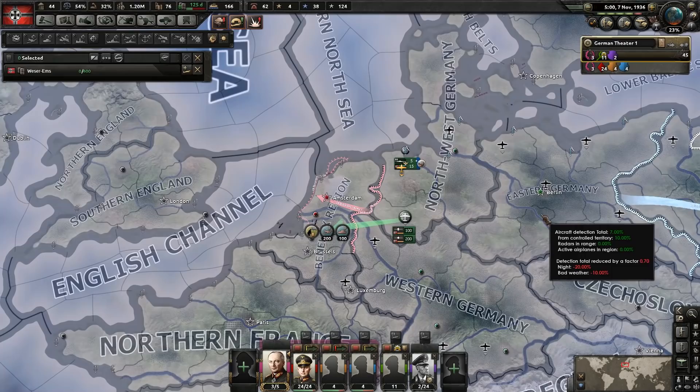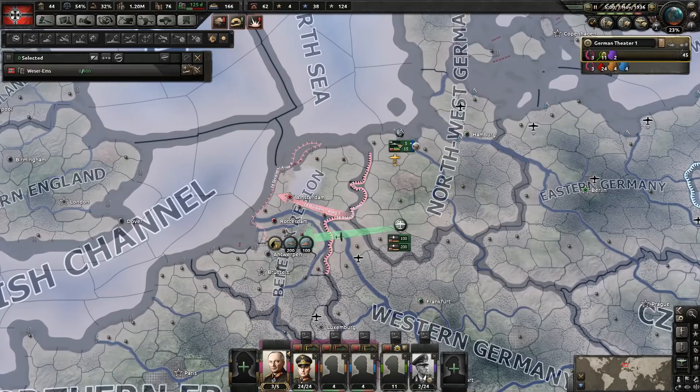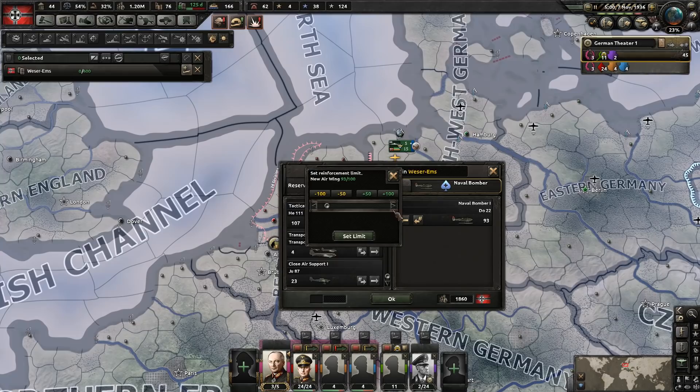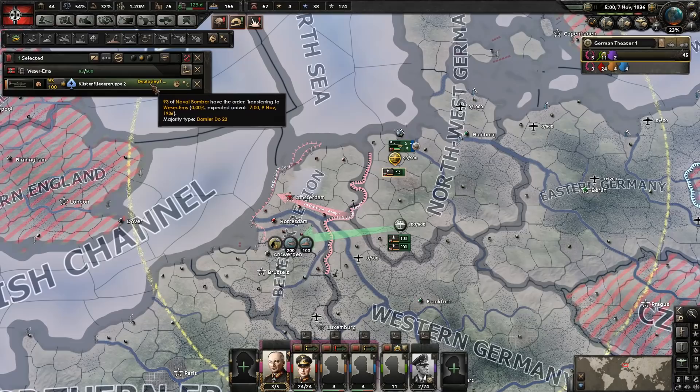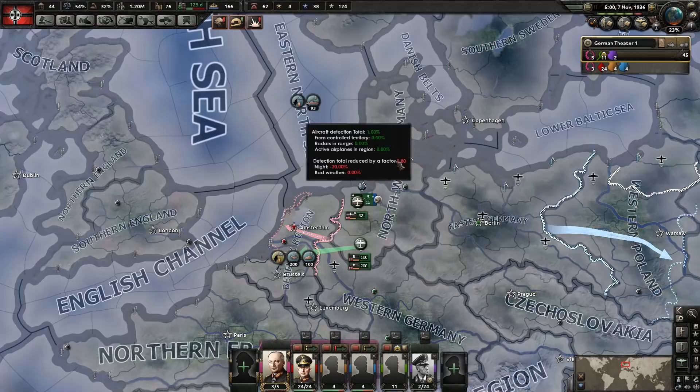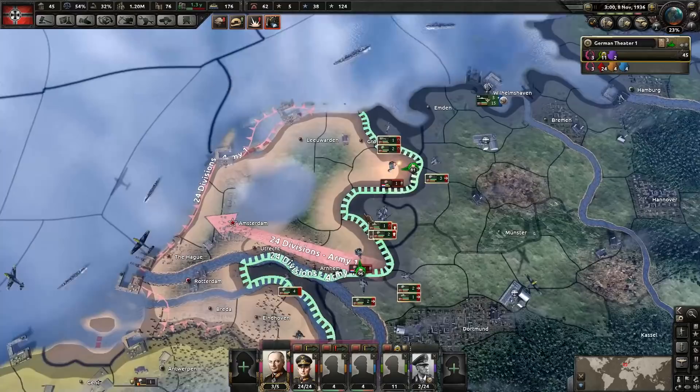Oh man, I completely forgot about this - we want naval bombers, that's probably key for us here. We don't really have a lot, so let's go ahead and have any new naval bombers go here so we have at least 100. I don't know how long this is going to take - 9th of November. I'm going to have them do the naval strike. If they engage in battle without naval support I think they'll probably still win.